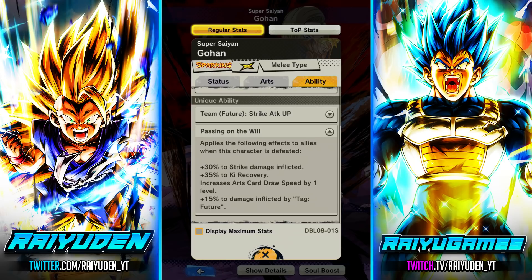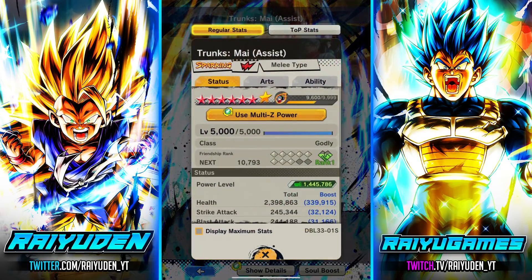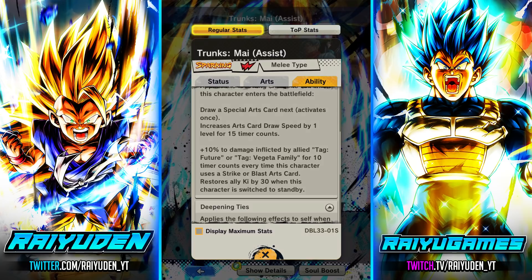That's very nice because he already has an abundance of percent damage inflicted passively. Level 2 card draw, low cost on all your arts cards with additional key recovery basically translates to a unit with a very long combo. My only hope is that we don't deal with too many units that have cover changes, because that's always what stops these super long combos. I'm going to run him with Trunks and Mai — I did say in the summon video they're a little underrated. They serve not only as a protector against pesky yellow units but also as support for Cell, giving 10% damage inflicted for Future units every time they land a strike or blast card.